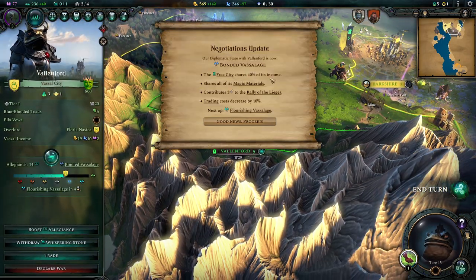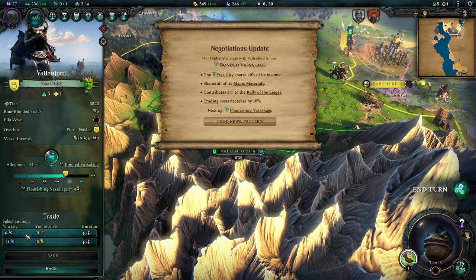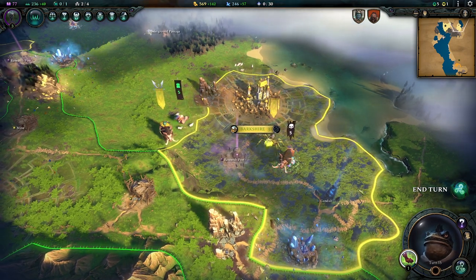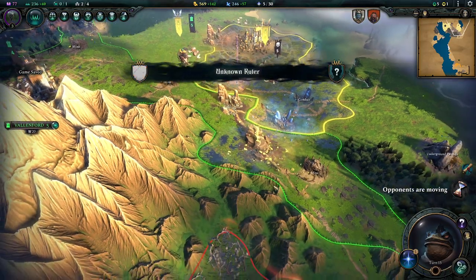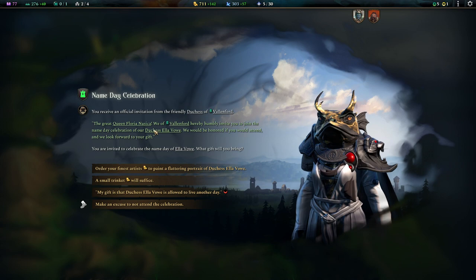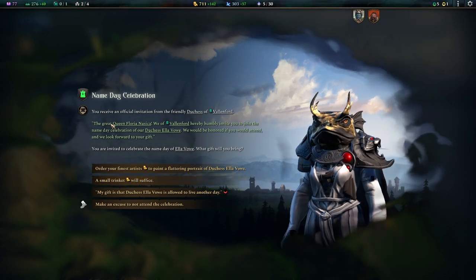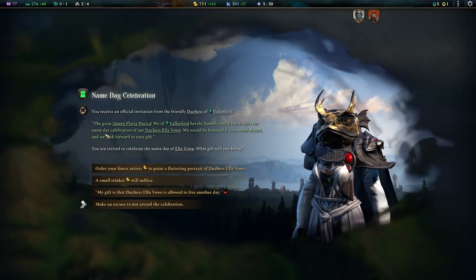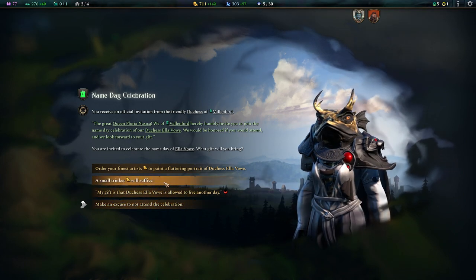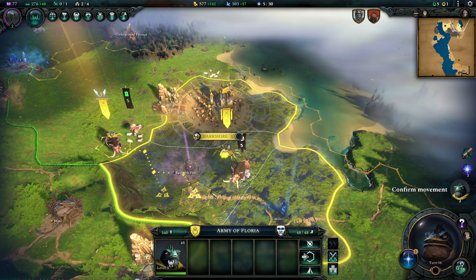Our negotiations keep succeeding — they're moving toward bonded vassalage, giving more income and more contribution to Rally of the Sieges. Trading costs decreased by 10%, so they want a little less for the same goods. There's another event — honestly, I look mainly at the options rather than all the flavor text since it's sometimes confusing who's doing what. We'll give them a small trinket because things are going fine and we don't need to throw big money at them.